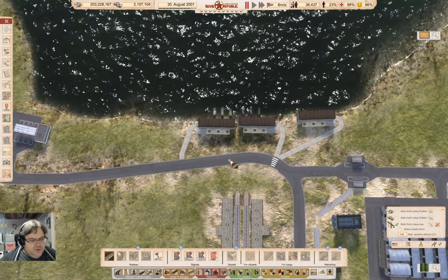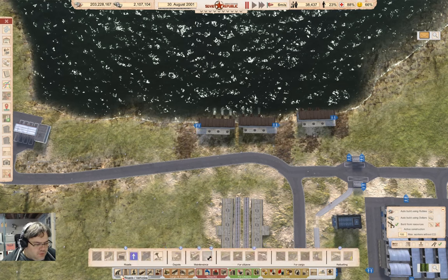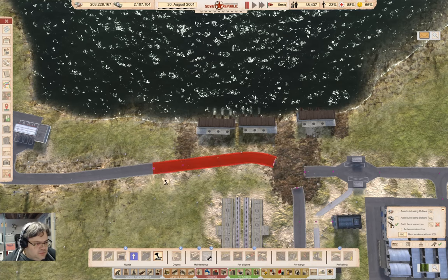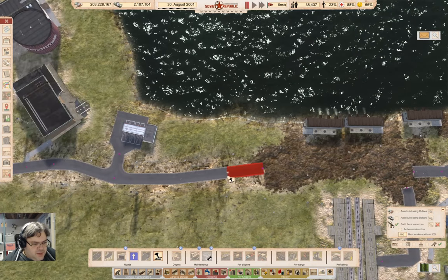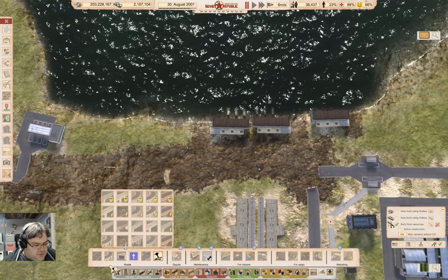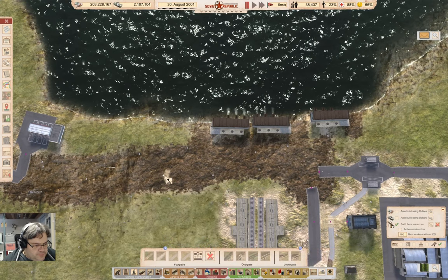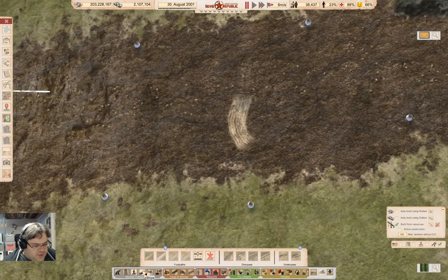It'll be obvious what I'm doing in a moment, once I actually build the rail. I need to take this bit of road out. Is that road? That's road. Okay.